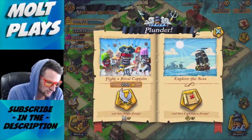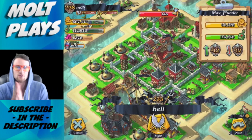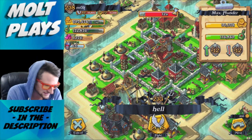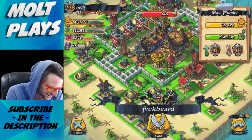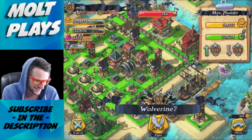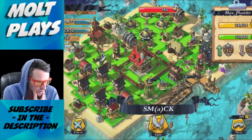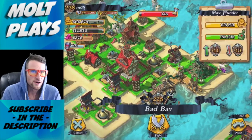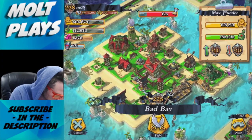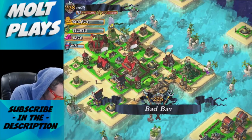We're going to break our shield and fight a rival captain. Let's find a good base — we want good loot but also trophies since we're trying to push up a bit. This base looks perfect; we can definitely three-star it and it's got great loot on it.